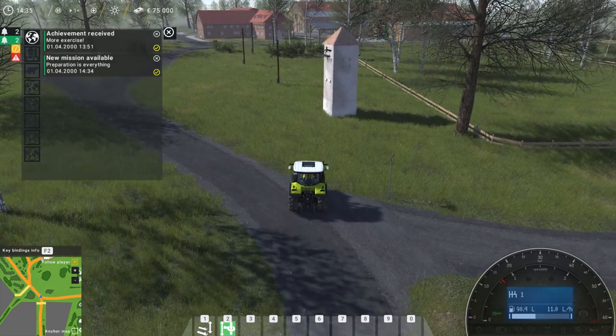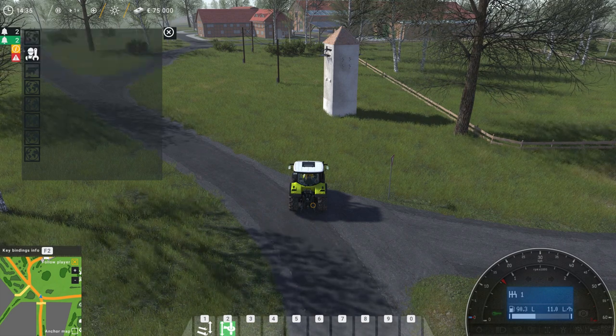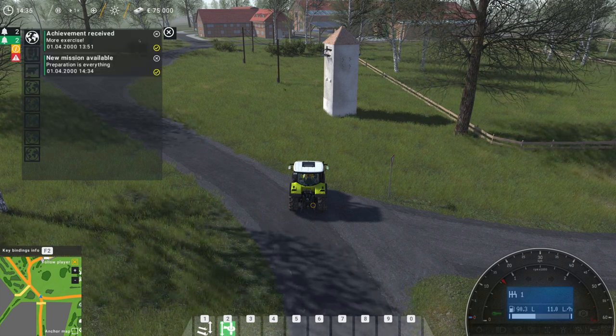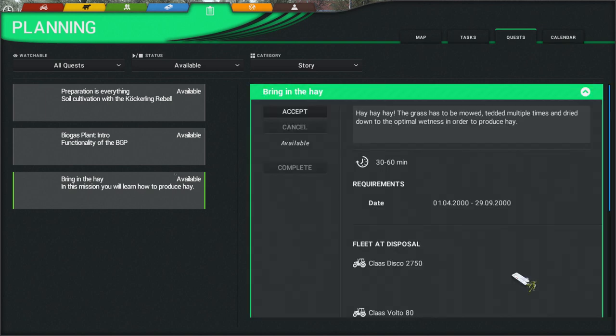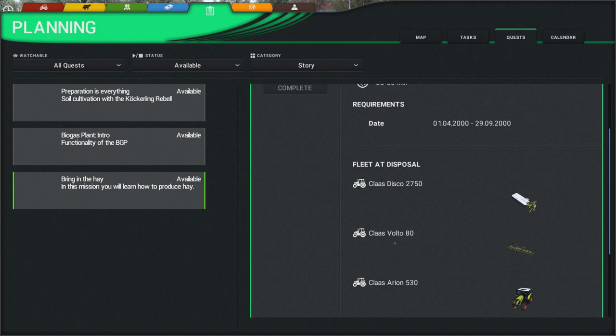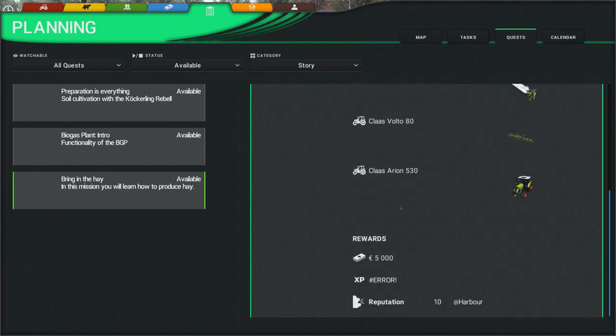Hello and welcome back to Leaky Gaming and welcome back to Cattle and Crops. We just had a mission there. How do I enter the missions? Here we go. So we have several missions we can choose from here and I'm gonna go with this one because it gives us some more. Class Disco, Class Volto, Class Arian 530. These are the things we need. Rewards: 5000 euros, XP, and reputation.